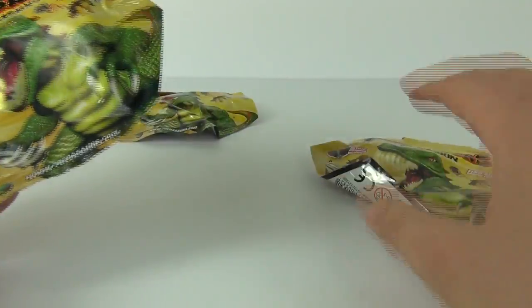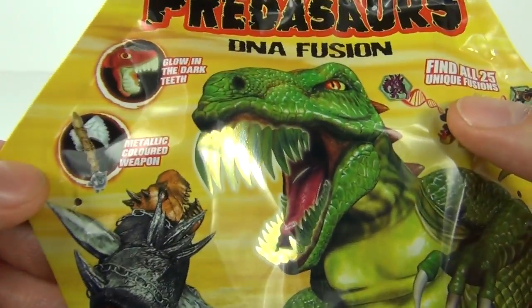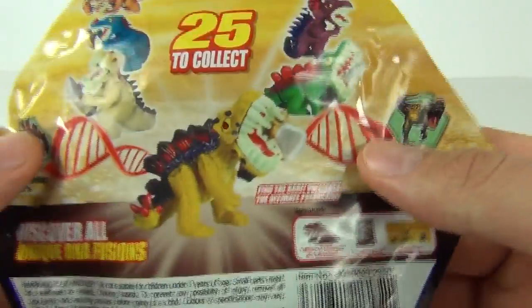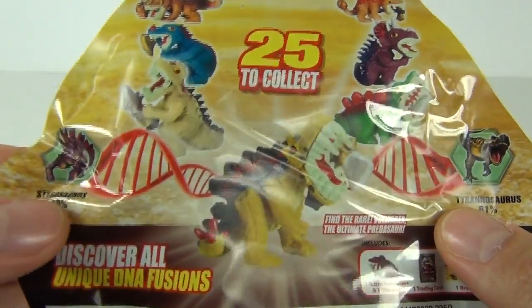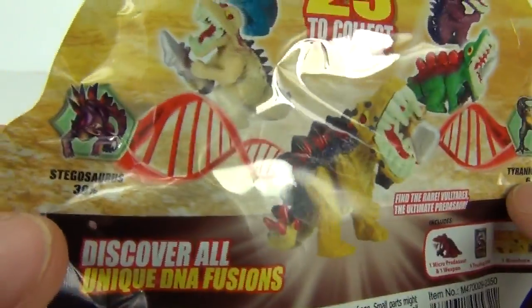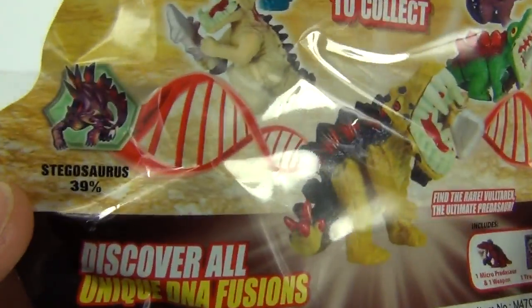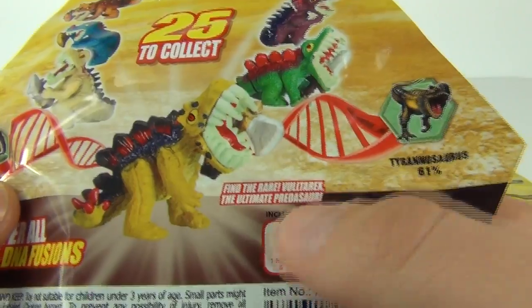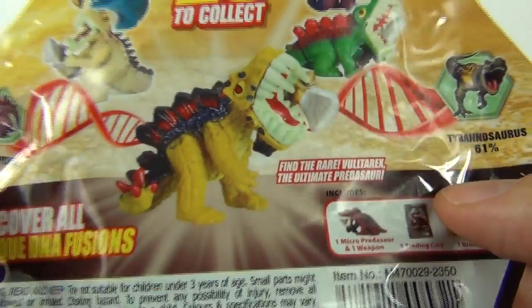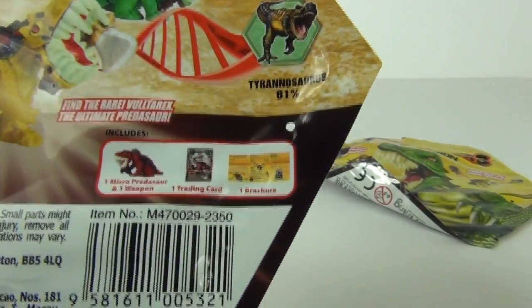I have three of these blind bags to open. You do get glow-in-the-dark teeth with these dinosaurs and a metallic colored weapon. On the back there are 25 to collect and they are all mutations, showing you the mutation in process - for example, 61 percent Tyrannosaurus and 39 percent Stegosaurus. It does say find the rare Voltarex, who is the ultimate Predosaur - the rare one you need to find.